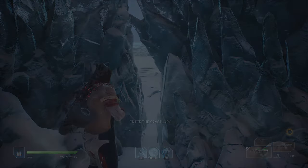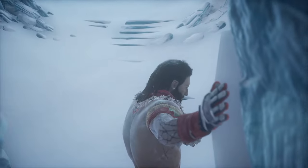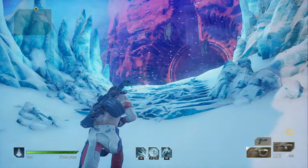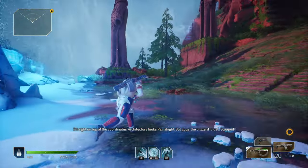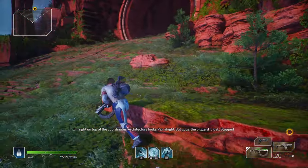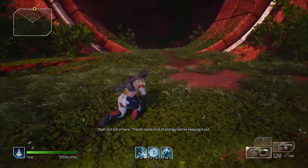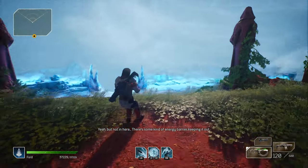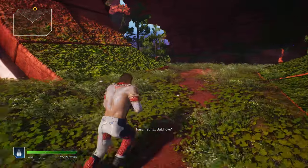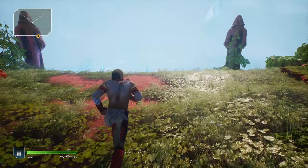Enter the sanctuary. Is it a cutscene sanctuary? I'm right on top of the coordinates. Architecture looks Pax, alright. The blizzard — it just stopped. The storm just keeps getting worse. Yeah, but not in here. There's some kind of energy barrier keeping it out. Fascinating. But how? I don't know. Looks pretty peaceful here.